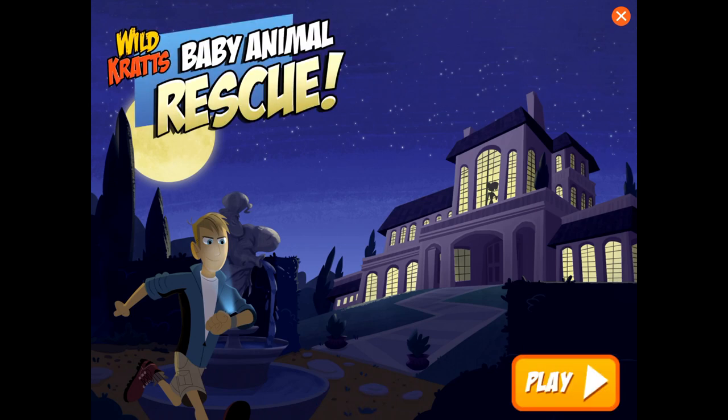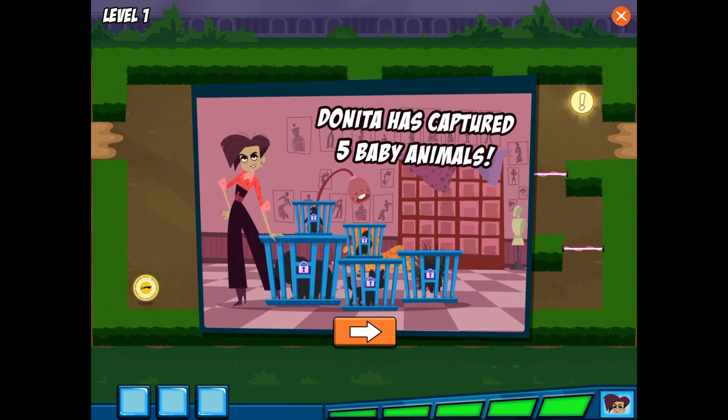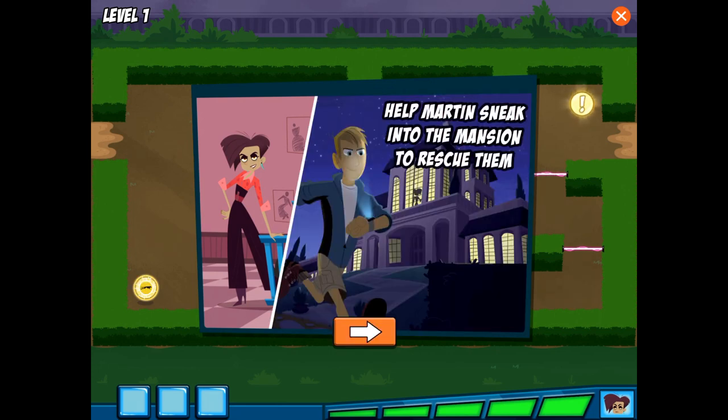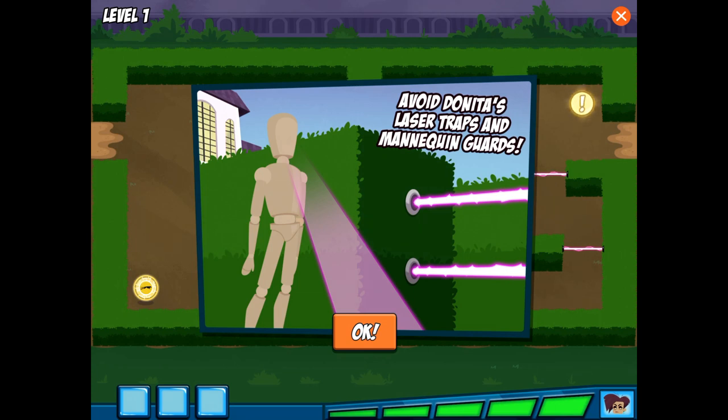Animal Rescue! Oh no, Danita Donata has a new fashion project and she has captured five baby animals to use in it. You've got to help us save them. Martin will sneak into the mansion and rescue them one by one. First, we need to figure out which animal we're rescuing. Guide Martin through the garden and collect the three clues. But be careful — Danita's mansion is full of traps and her mannequin guards.